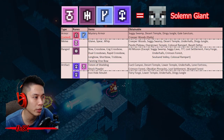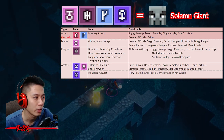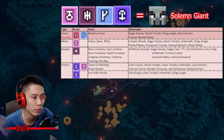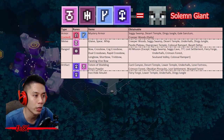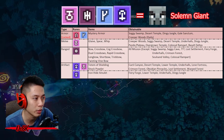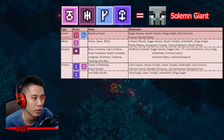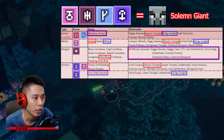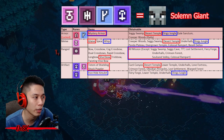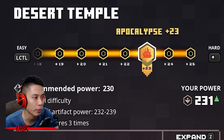The last table is for if you don't want to wait for the daily trial — you can farm using this table instead. Note that it is not recommended because two Instant mobs will appear in the run: one is the Solemn Giant and the other is the Abominable Weaver. The best places to farm all the items are Desert Temple and Dingy Jungle — either of these two missions will drop all the items you need, and you can also go as high as nine maximum investment points.